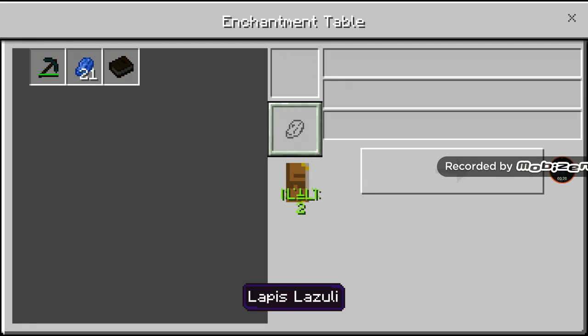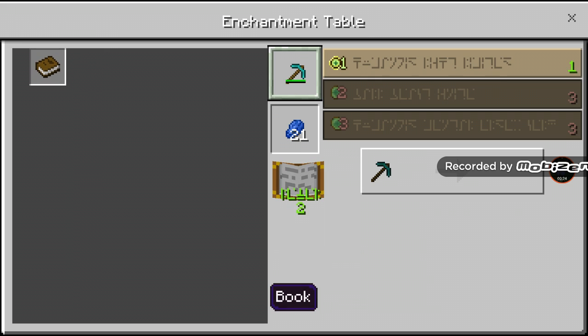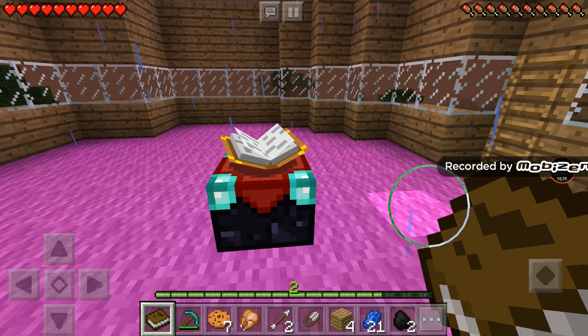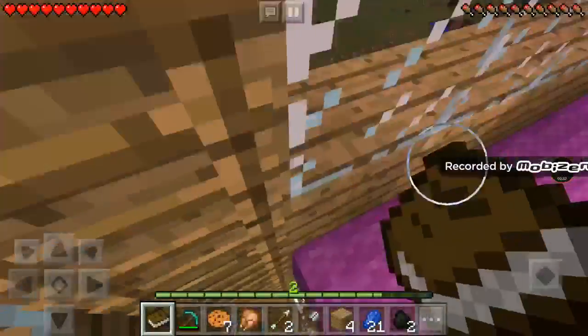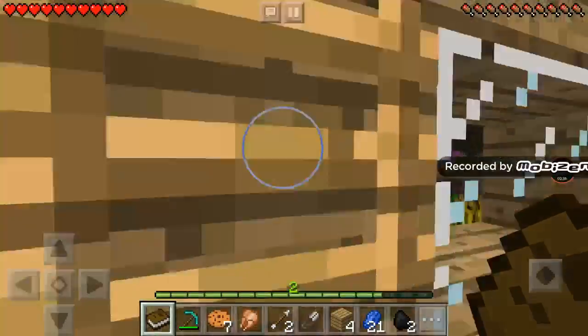I'm going to put the lapis in here. I don't really have very many levels - that's the problem. I have two levels. I think I should go do something else, so I'm going to mine some coal, get my experience up. I should probably go to bed first.